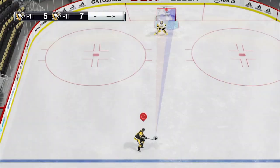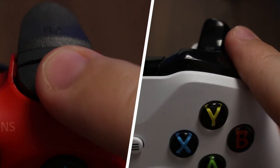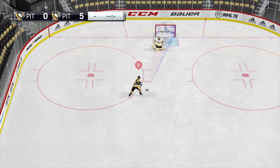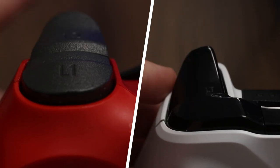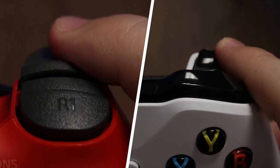Left bumper will aim for the top left corner. Right bumper will aim for the top right corner. Left trigger will aim for the bottom left corner and right trigger will aim for the bottom right corner.